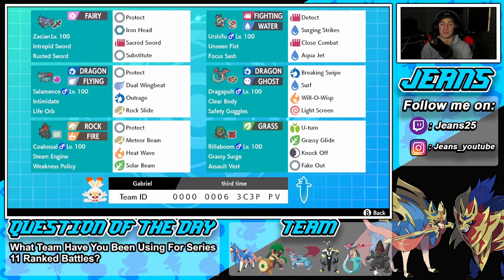Let's get started. In the top left corner we're going to showcase Zacian first. He's hands down going to be the best restricted mon. This is because his move Behemoth Blade does double damage to Dynamax Pokémon, and with Dynamax out of the format last series he wasn't able to use that move to its fullest potential. So now that it's back he's just dominating. You're going to be seeing him a lot in Master Ball tier. He gets that attack boost for even more damage, with Intrepid Sword as his ability, Rusted Sword as his item, and the moveset of Protect, Iron Head, Sacred Sword, and Substitute.